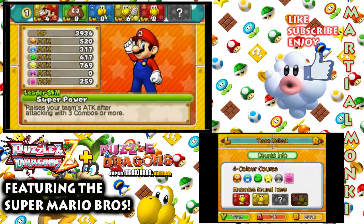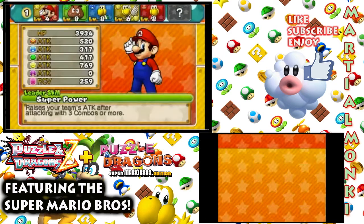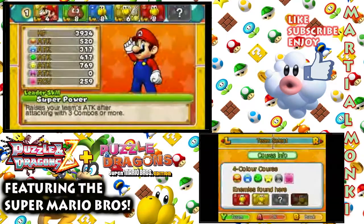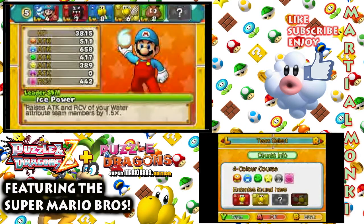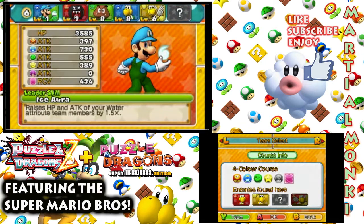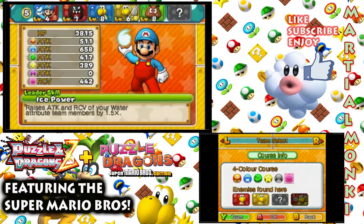If you didn't see the last episode, be sure to check that out because we actually came across our very first major boss battle which was a lot of fun. Actually, scrap that - we're going to go back and select another team here. We just unlocked some brand new characters which consist of Ice Mario and Ice Luigi. We're going to go with Ice Mario here - I just actually leveled them up to level 4.